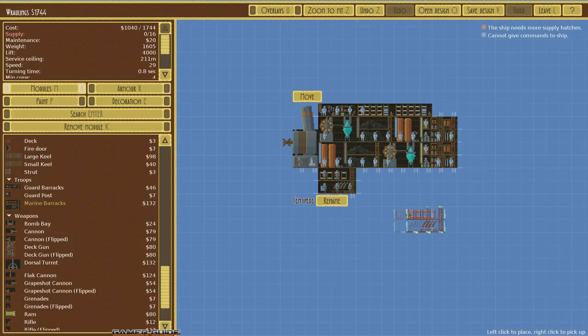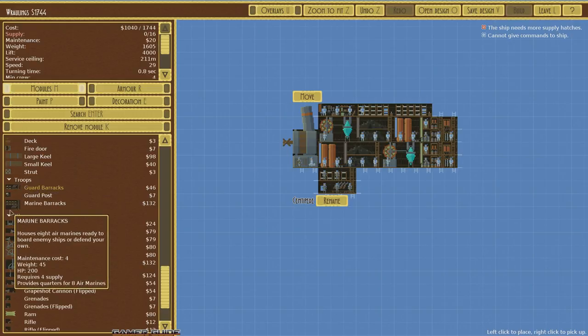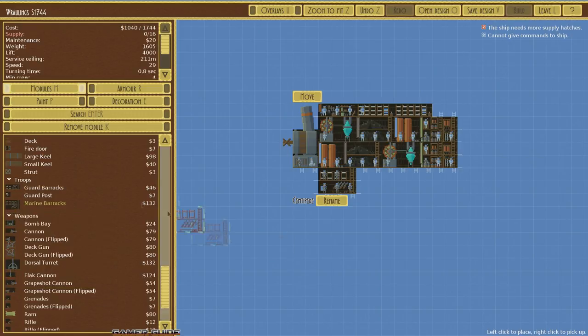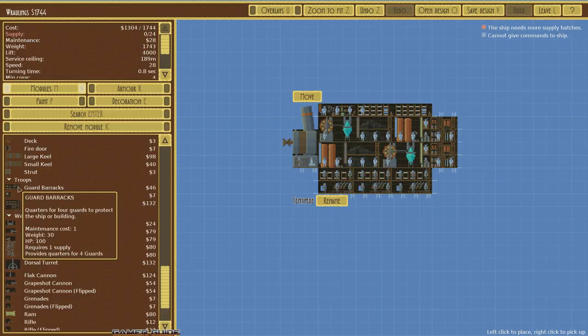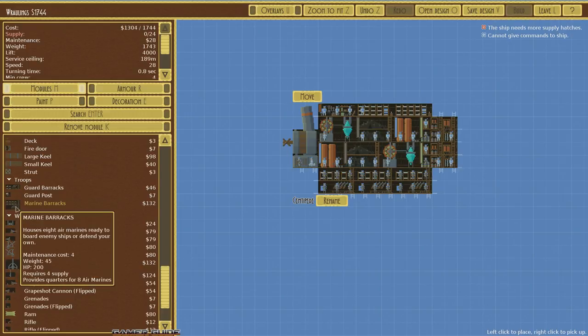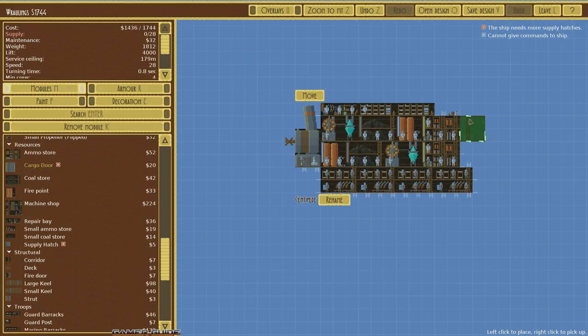That's the marine barracks — each module adds eight marines which can invade enemy forces. I'm going to add a couple of these since I want this to be primarily an invasion ship. The smaller guard barracks only have four marines and are a defense force only, so we'll use all the bigger marine barracks on the bottom. The next thing we need is a supply hatch — this allows us to load things into the airship. Without it the ship doesn't work. Make sure your supply is greater than your demand in the upper left corner — 40 over 28 should be fine.